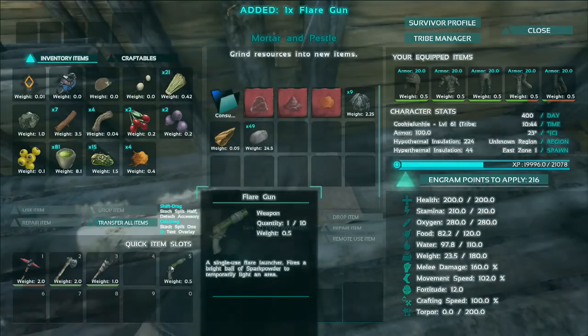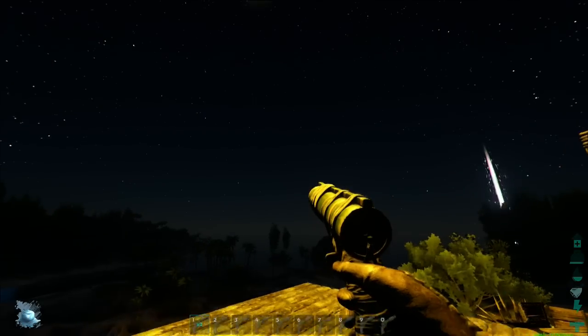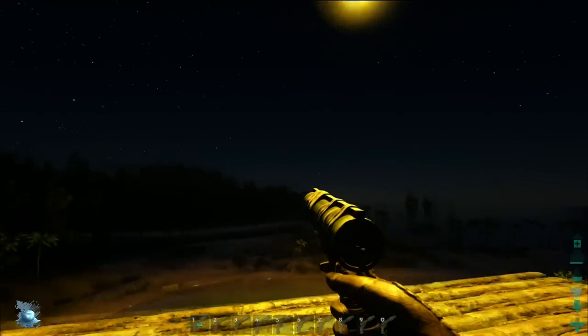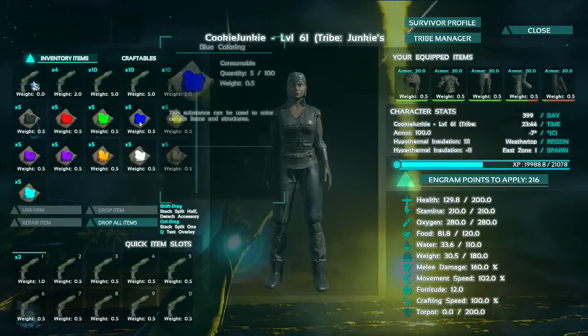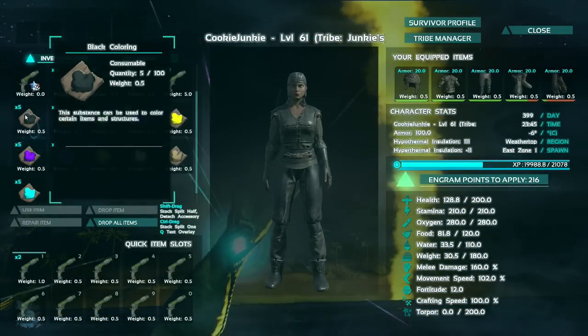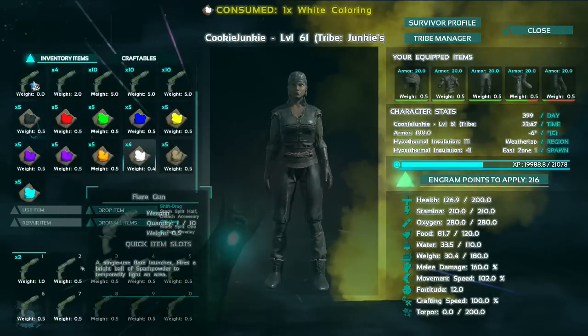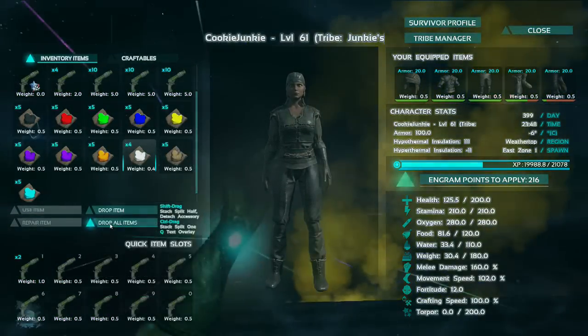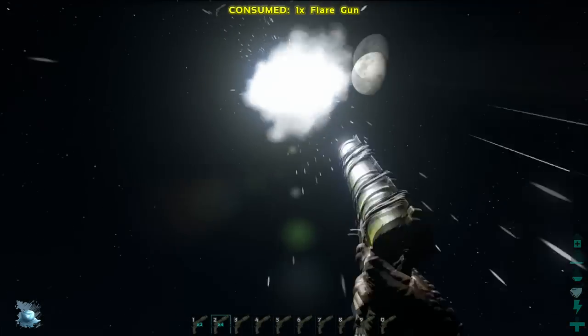As you saw there, the standard thing is sort of like a bright yellow kind of flame. But you don't actually have to keep this, you can change it. If you go to your inventory and have a look at all these dyes that I've pre-prepared — if you drag a black or a white dye onto a flare gun, it will dye the actual thing. White, like so.